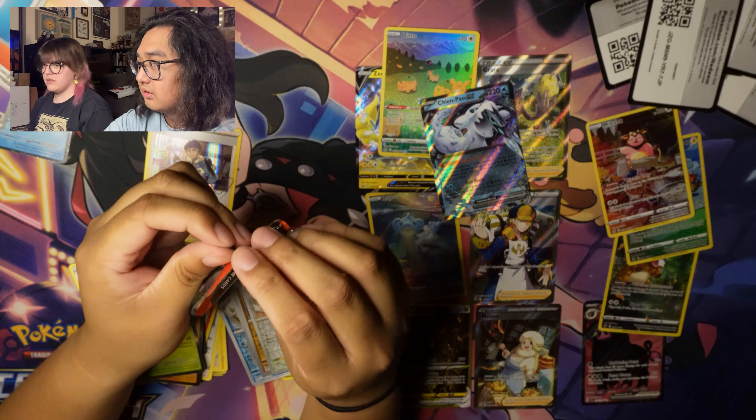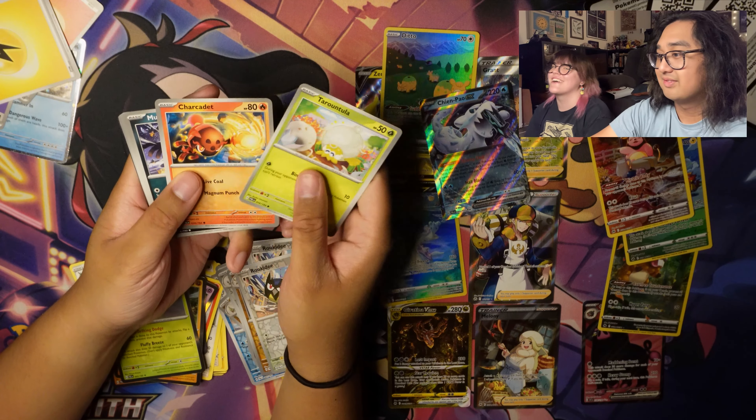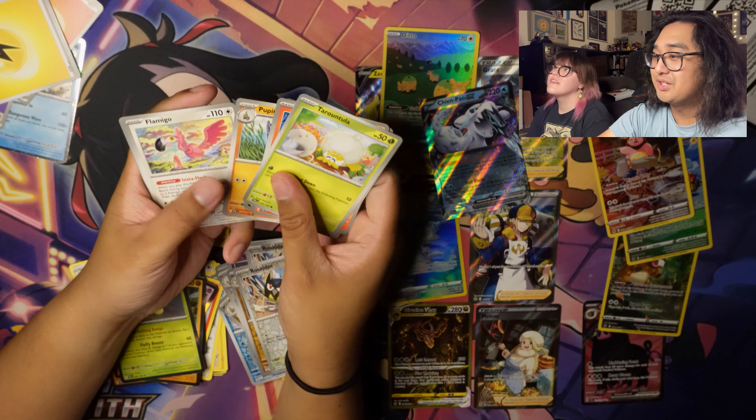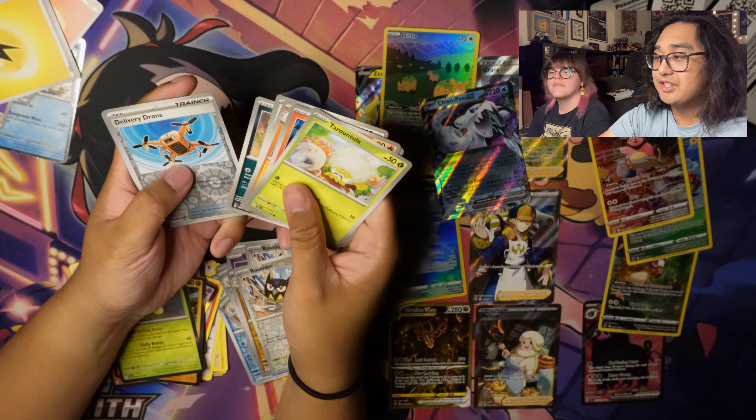Oh! Tarountula, Charcadet, Murkrow, Misdreavus, Pupitar, Flamigo, Bombirdier, Reverse Holo Delivery Drone, Reverse Holo Espeon, Energy Retrieval, and Low Kick.